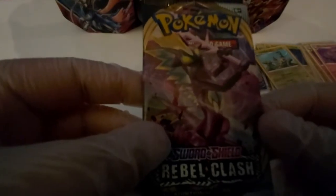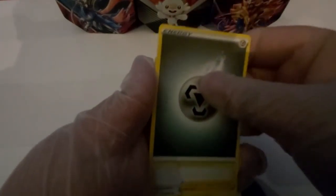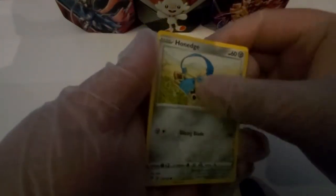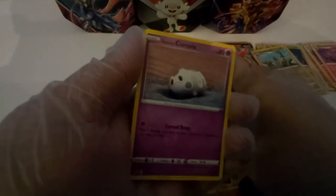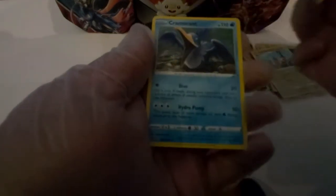We're down to our very last pack of Rebel Clash with Grimmsnarl Top Trinity. Galarian Farfetch'd in the front. The energy of this pack will be Metal energy. Onya, Helioptile, Bronzong, Galarian Farfetch'd, Honedge, Togepi, Volaby, Galarian Cortonee. A reverse hollow Morgrem, and — not a V-card — a Cramorant.